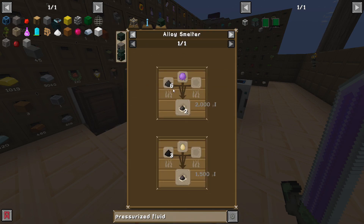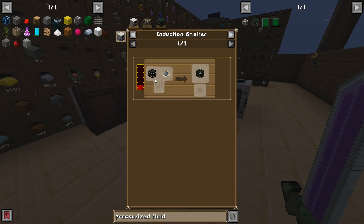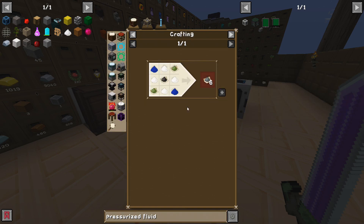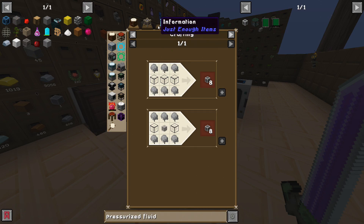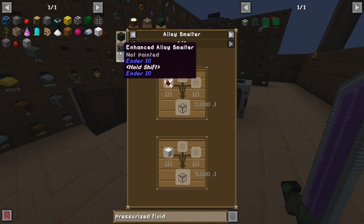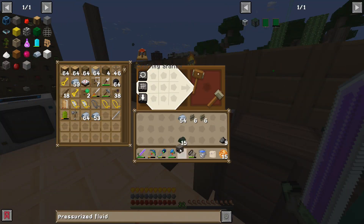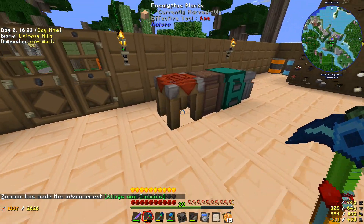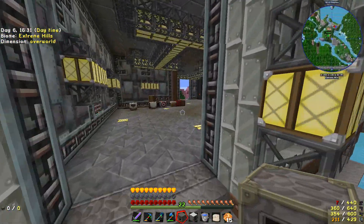So I need an alloy smelter to make organic black dye, and in order to get an alloy smelter I need an industrial machine chassis, which comes from the industrial dye blend, which you get from organic black dye. But wait - there's a simple alloy smelter which uses a simple machine chassis, which is what we have! I was looking at the advanced alloy smelter. I hate it when they have different tiers. I need two furnaces, three iron, two stone gears, and a bucket. Simple enough - there's our simple alloy smelter!